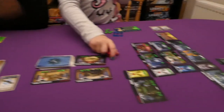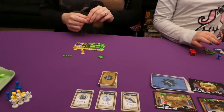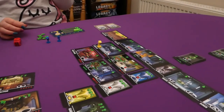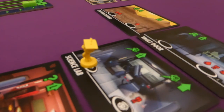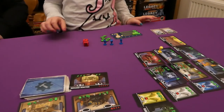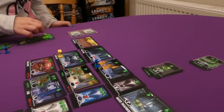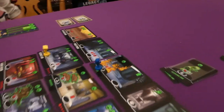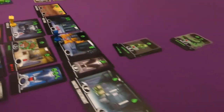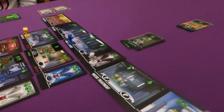Jade starts this round by using the Science Lab to heal one of my injured workers — when he comes back he'll be specialized as an I. Jess gets a resource of her choosing because Jade used her floor. Jess then spends one water to stop the fire and gets one happiness. My injured workers can only go to healing spaces, so one goes there to get healed.